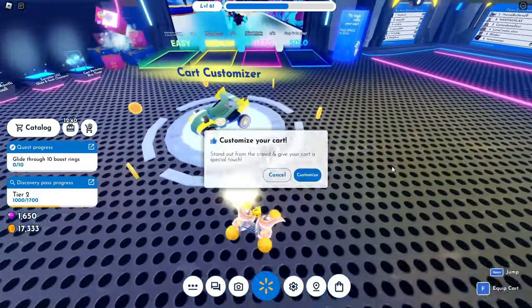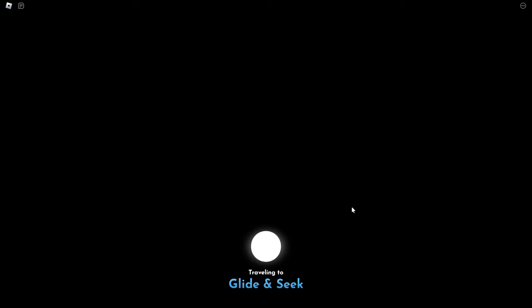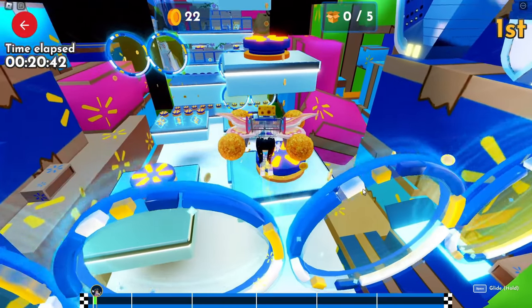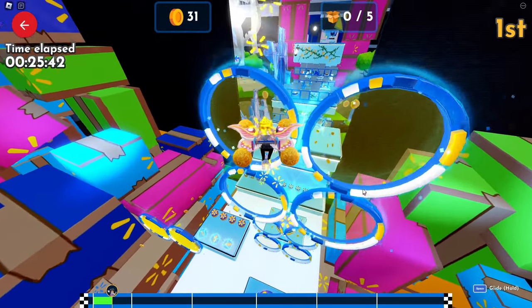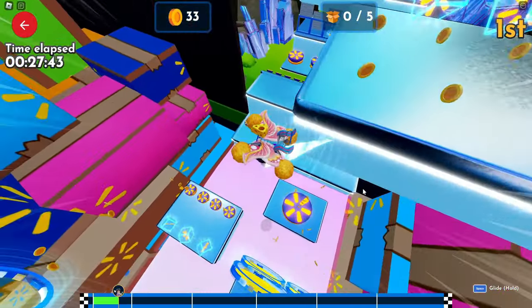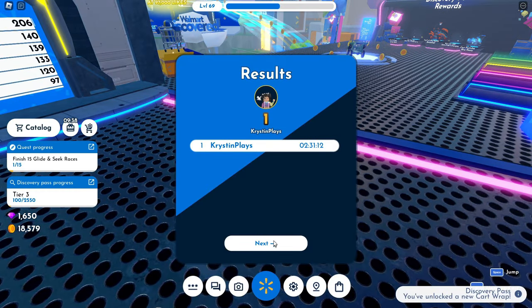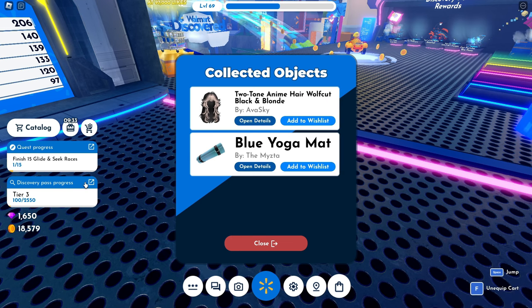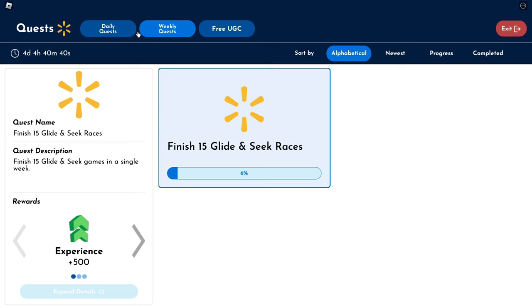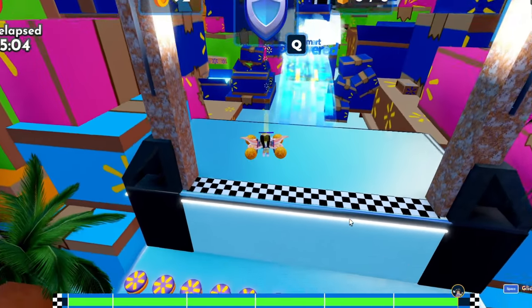You can also do the quick way and head down to the solo obby. There are three different areas you can play: easy, medium, and hard. If you complete easy you'll get 800 XP, medium will give you 1,500, and if you complete the hard solo mission you'll get 2,000 XP. You can definitely complete this doing the easy obby, but it'll go by super quickly if you can do the hard obby.